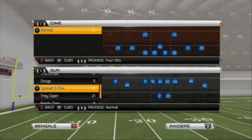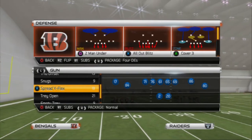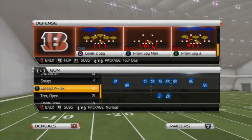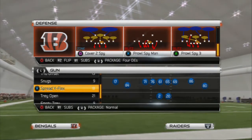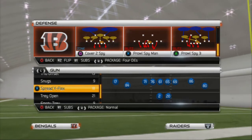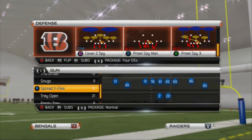At this summit we've had gamers take a look at the Dime Normal package — really good blitz out of it. The Cross Man blitz is one of the hidden blitzes in Madden 25. In my opinion, not a lot of people know about this blitz, so Cross Man is a pretty simple setup and that's why we're going to show it today.